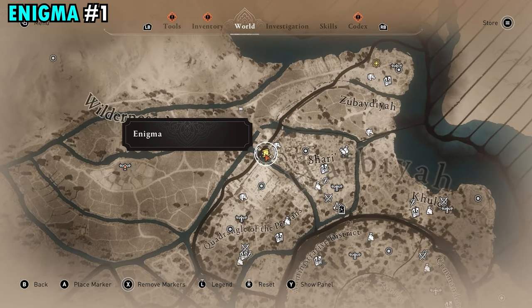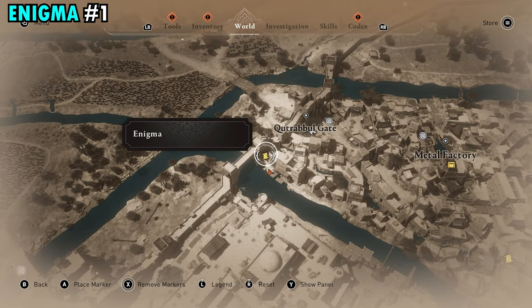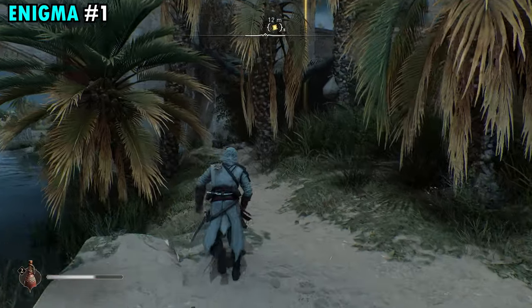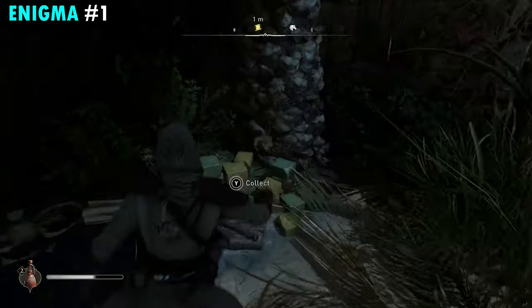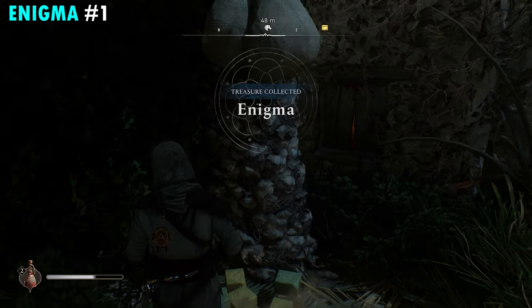Our first enigma is just northwest of the Round City, up here against the wall by the Kurabal Gate. Once you make your way over here, just follow the path that's right next to this bridge. In this back corner will be this scroll — go ahead and pick that up.